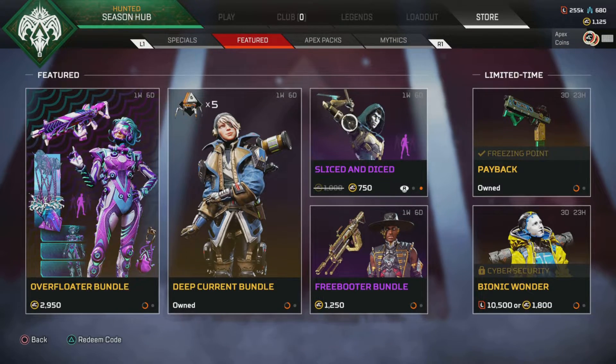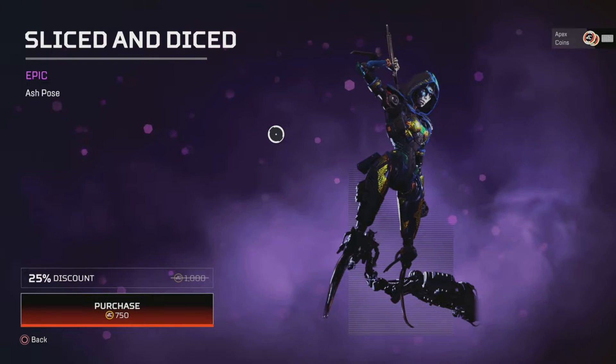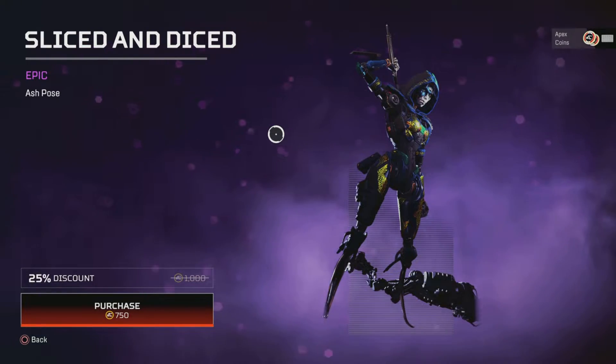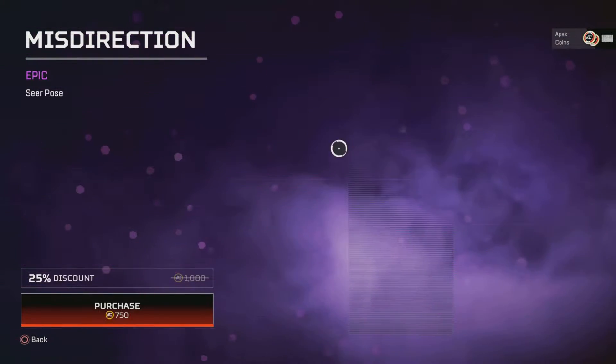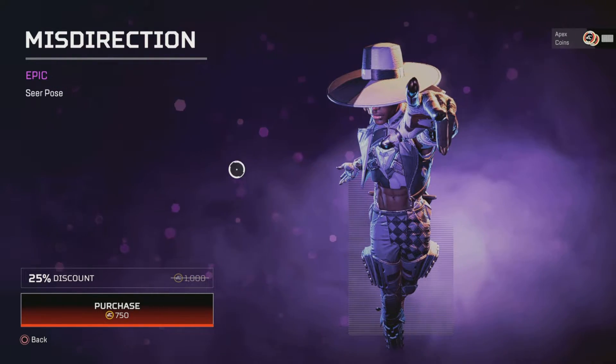We've then got Slice and Dice — I think this was here last week actually — for Ash. And then Misdirection for Seer. It's not a bad one for him.